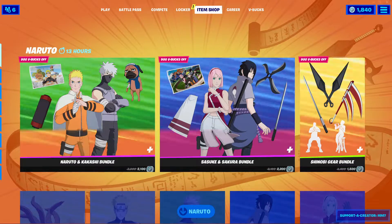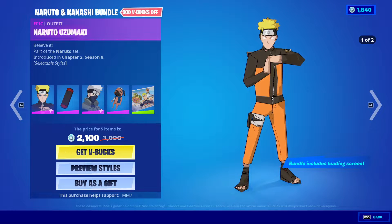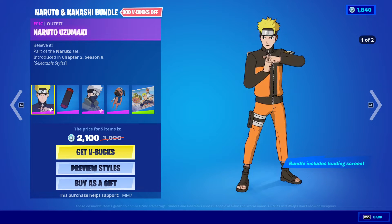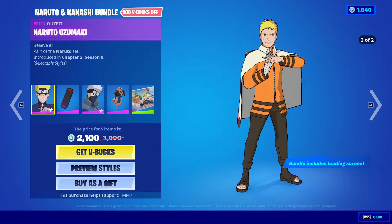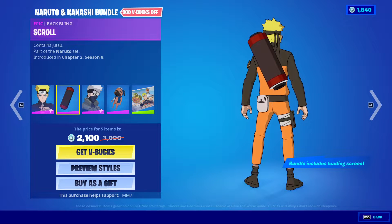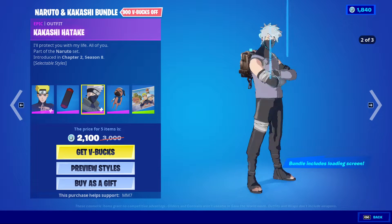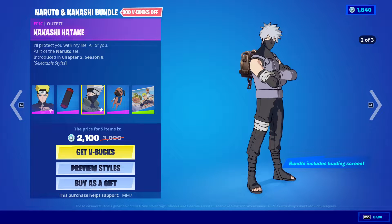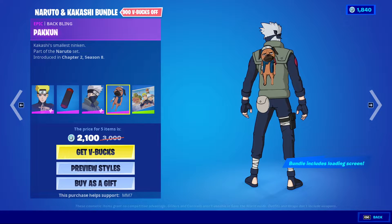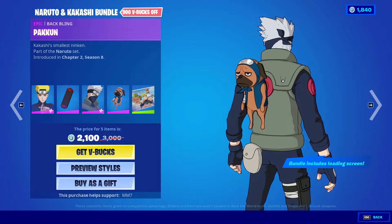The Naruto stuff is actually out now. We have the Naruto and Kakashi bundle. I don't know anything about Naruto, so I'm really sorry about that. But yeah, it's Naruto — he has an alternate style that I don't really recognise, but I'm sure people that watch Naruto will understand it. The scroll back bling. We have Kakashi Hatake with his alternate styles as well. It's really nice to see that they've gone with cel shading, though it does seem different from what we've seen before. The Pakun back bling — just a back bling, not a pet.